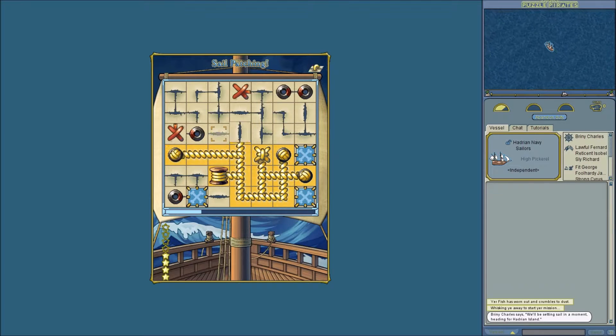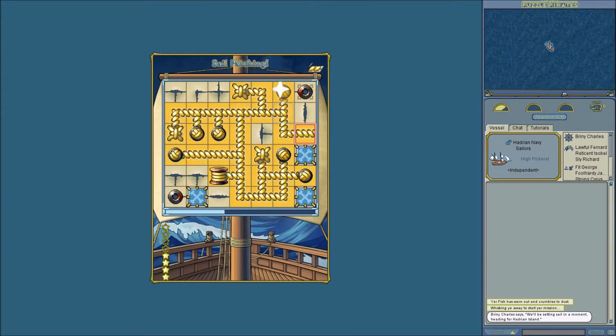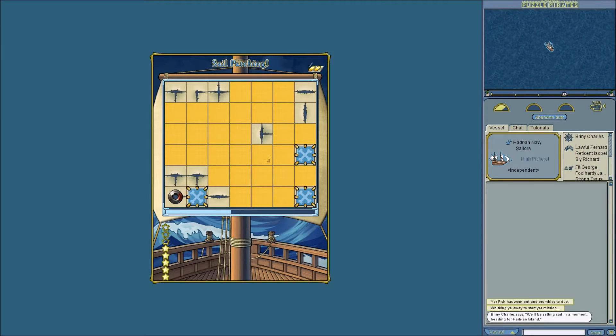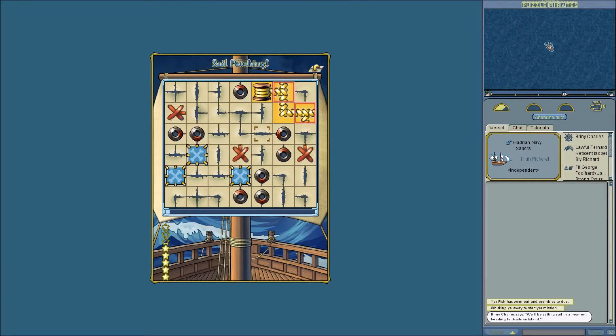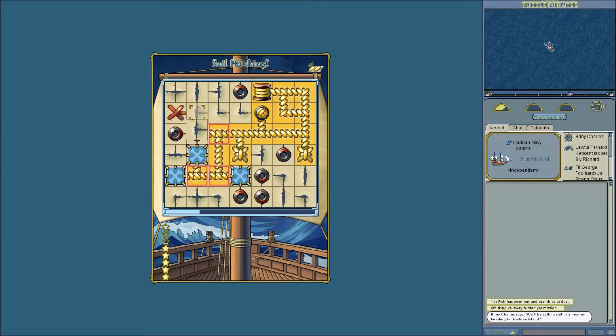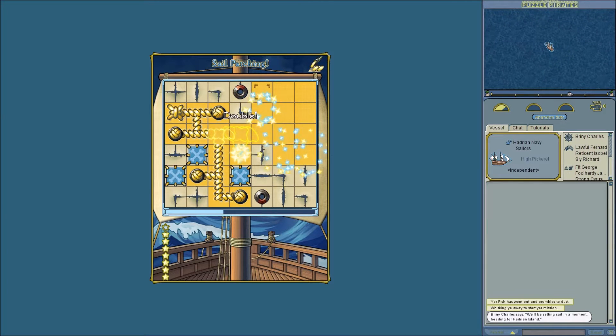This puzzle mostly just takes practice — it's not a thinker's puzzle in general, it's not a planning puzzle. You just play it. One of the things about speed patching is that because you're looking for speed, you don't want to overbuild. Overbuilding is what will kill your score when speed patching. You want to do just enough — just enough to get to your 'so good,' and that is all.